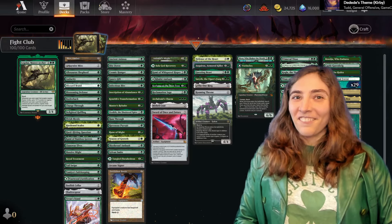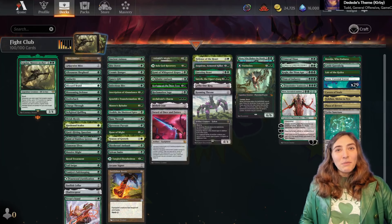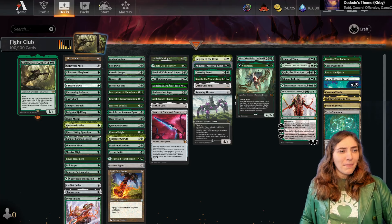The first rule of Fight Club is good luck and have fun! Hello everybody and welcome to Brawl Stars! I'm Amy the Amazonian and today I'm playing Fight Club with Legolas Master Archer!